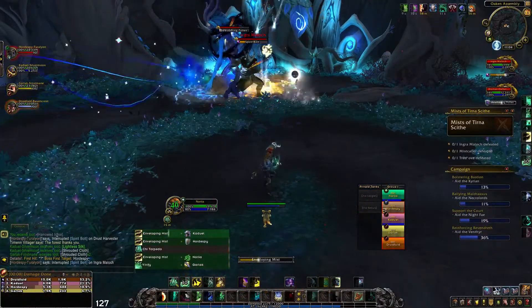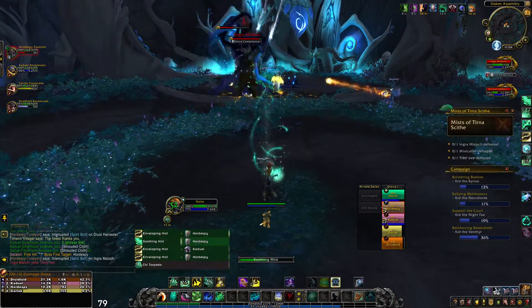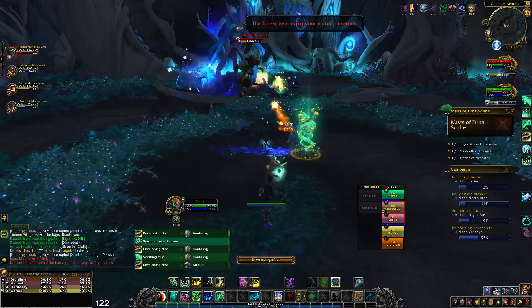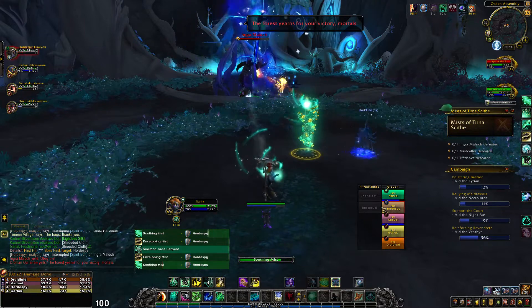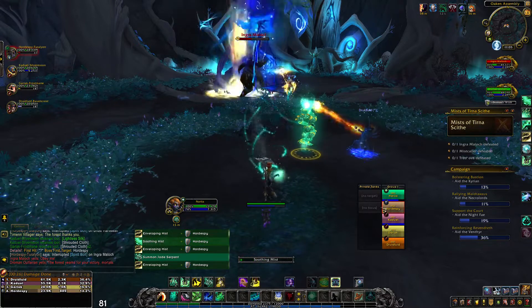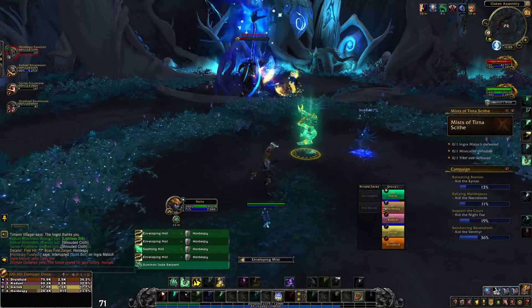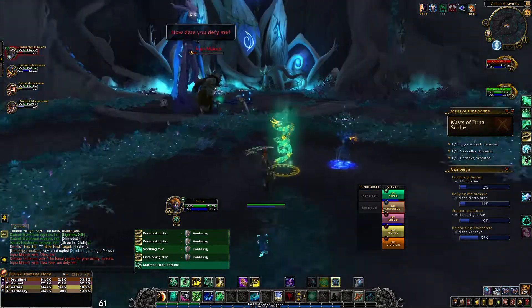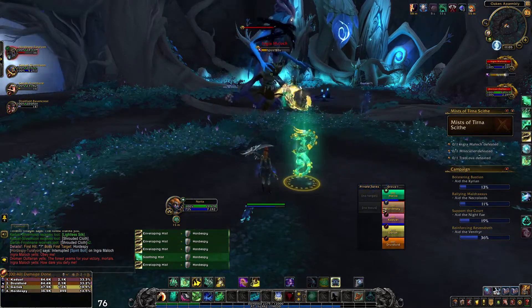I was quite nervous going into this fight, since this is the first time that I have been doing healing at level 50, but it ended up going very, very well. I just made sure that I used Enveloping Mist on the tank and any of the other characters as needed. I also used Soothing Mist and Vivify when needed, and I'm discovering that Essence Font, now that I have the talent for it, is quite amazing. I also put out my little dragon statue to help me out, and it was actually over before I even knew it.